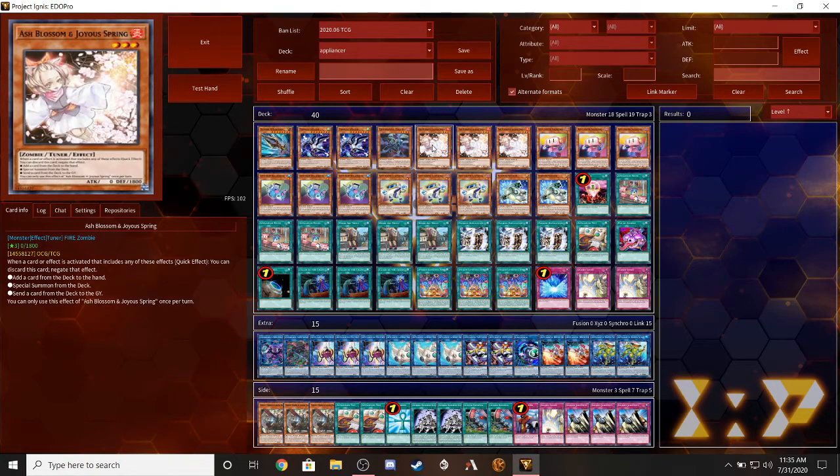The only hand trap we're running is triple Ash Blossom. I know people are screaming about their wallets. It's just a good card. If you don't have money for Ash, the alternatives are Effect Veiler and Ghost Ogre, which are the cheapest right now - Ghost Ogre is like three to four dollars. Right now, Ghost Ogre or Effect Veiler is your best choice for a good, cheap hand trap. No Infinite Impermanence - if you want to use expensive cards, use them, but that's your call.